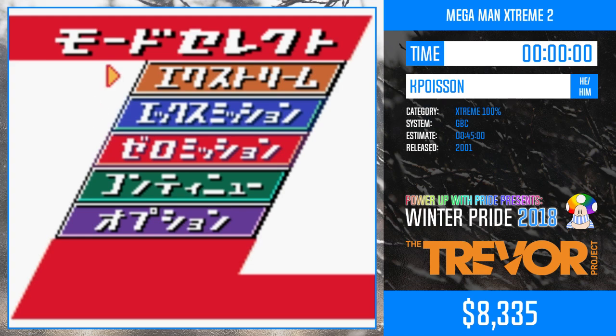He will be playing the Extreme difficulty, which isn't necessarily the hardest difficulty in the game, but it is the mode with the most content, as the X and Zero missions only feature half of the bosses and lack the true final boss and final stage. He will be doing the 100% item collection category, which includes heart containers, Dr. Light's capsules — available to both X and Zero — and sub tanks, of which there are two.